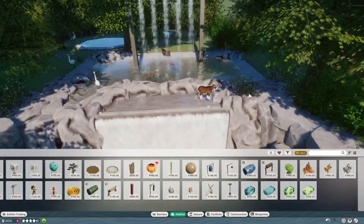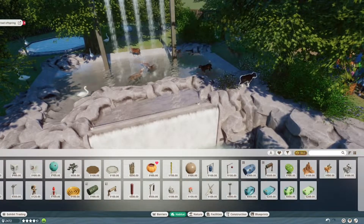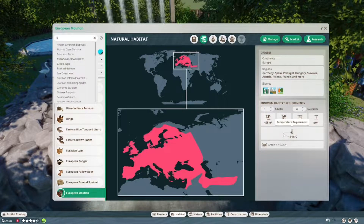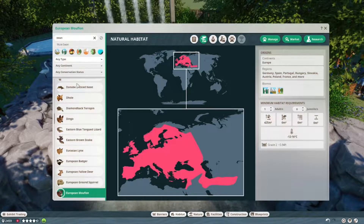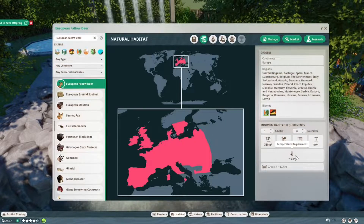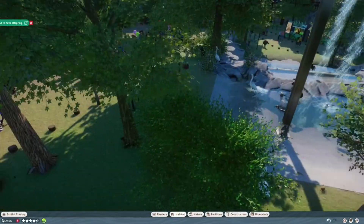Then we're gonna take the mouflon — you don't like the habitat at all. It's the temperature, it's too hot. No more than 16 degrees? Well if I set it to 15 this swan will also be fine. The deer will also be fine. This ground squirrel can go from 0 to 25 degrees, so I can actually cool this down a bit.